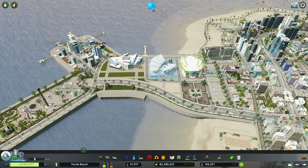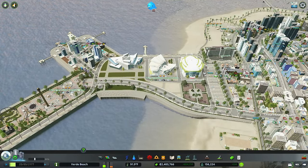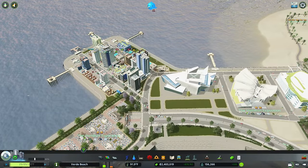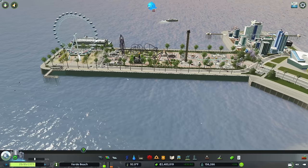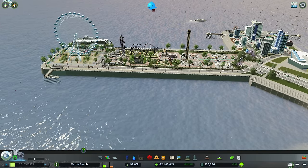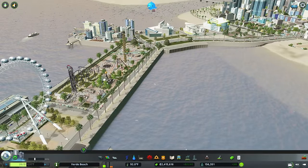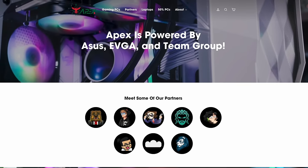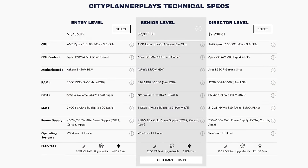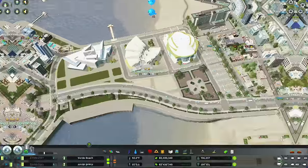Today we're going to go through our tours, detail these areas out, add in a couple of unique buildings, and fix a couple of things that were pointed out in the comments — like the issue at La Vista Verde. But first, a quick word from today's sponsor: I've teamed up with Apex Gaming PCs to design my own custom computer, perfect for playing games like Cities Skylines and Timberborn. Check them out via the link in the video description.